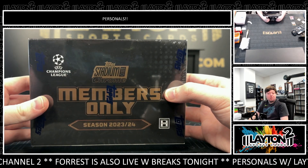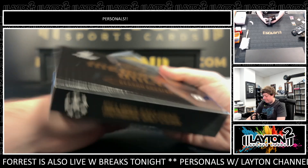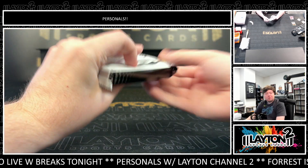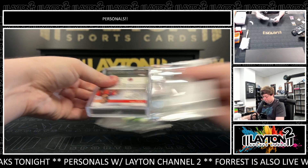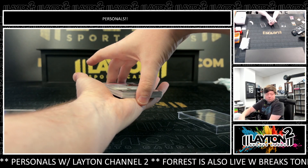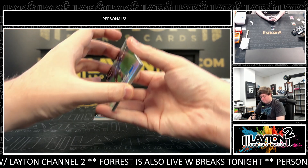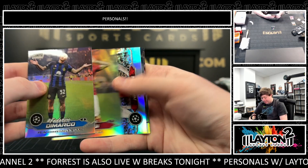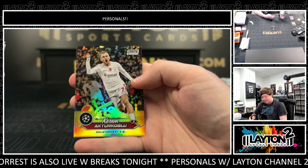Box number 2 — let's see a better box. Got refractors of DeMarco, Icardi, Nketiah, Diallo, Sesco, and Turgalot.